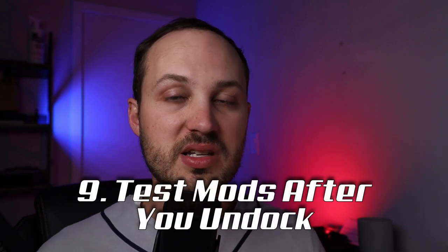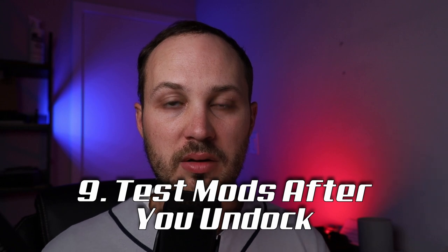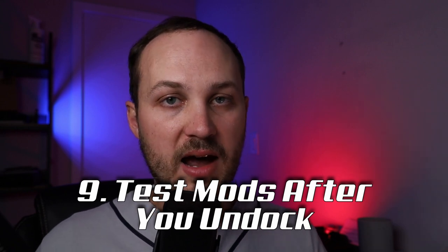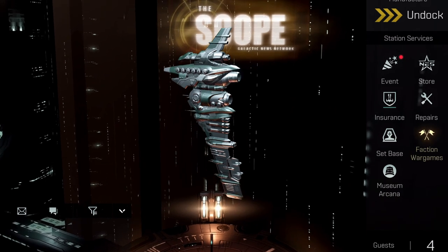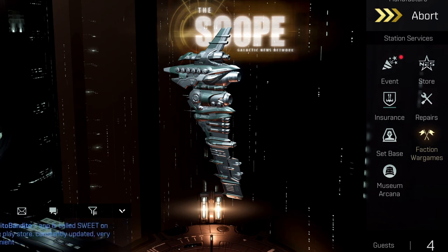Number nine is going to be to test your mods before you engage. Typically what I like to do is right after I undock from station for the first time, go into your fitting. Make sure that everything is active, because every once in a while mods will actually be deactivated, whether you ran out of Omega or it's just a bug. If you need to dock back up and make sure those are active, that's very important.